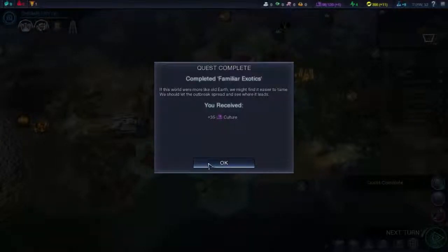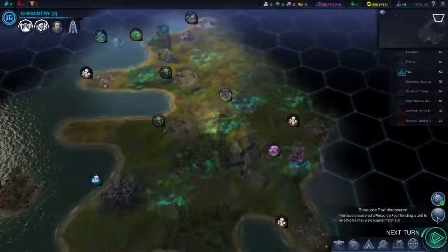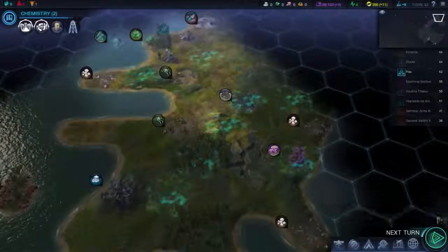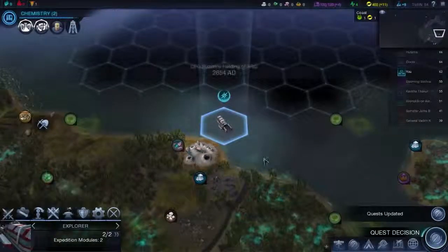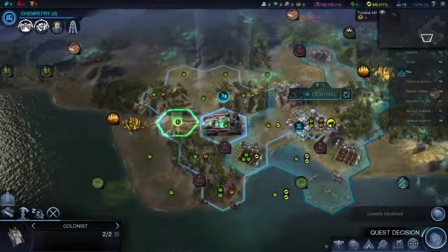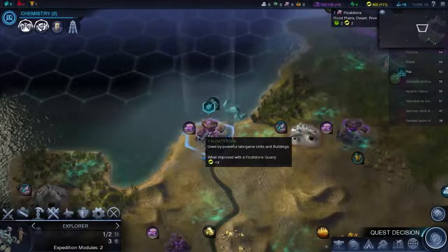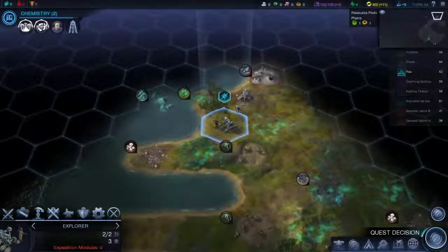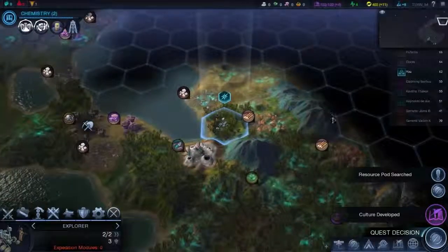'If this world were more like old earth we might find it easier to tame — we should let the outbreak spread and see where it leads.' We've got 35 culture and the unit was killed — we know about that. Resource pod discovered. Quest completed. Next turn. You're going to head this way, hopefully you can land here and you won't be attacked. You can go there and wait. You're going in the miasma. You can go here and then get the relic — 20 culture, so we can develop a virtue.